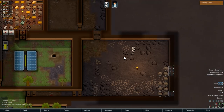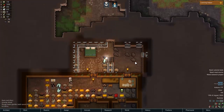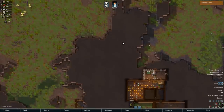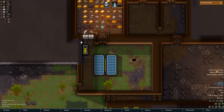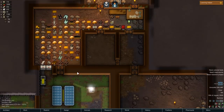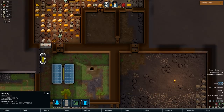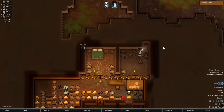I think this is plenty big enough for a refrigerator for my small colony. There's compacted steel behind that wall — we've got plenty of steel for now, but it's good to keep in mind. Our power situation — I've got a battery and a solar panel, so during the night it uses the battery. You know what I mean.